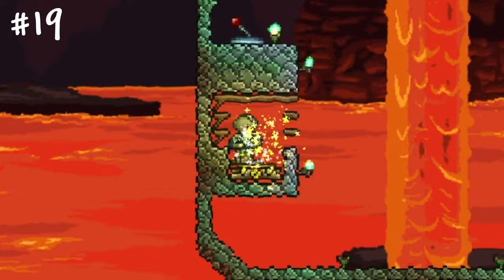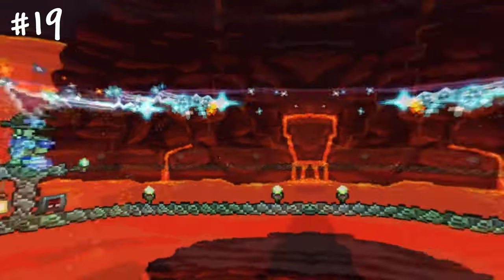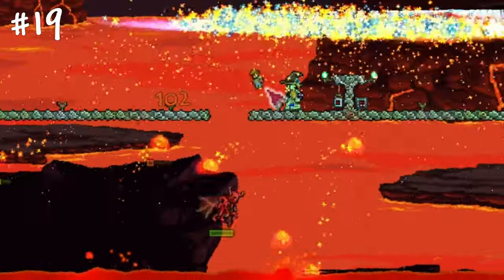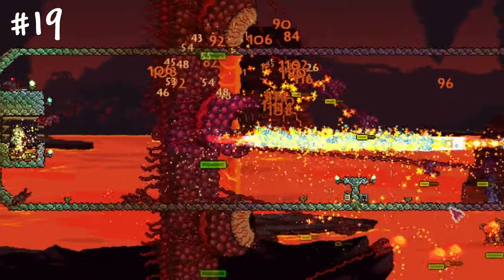Projectiles from the Flamelash, Magic Missile and Rainbow Rod will seek your enemies forever if you place two teleporters with quickly moving enemies. This can help you one-shot most of the master mode bosses in the game.